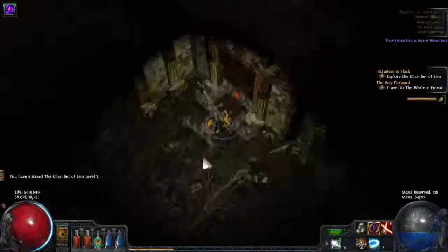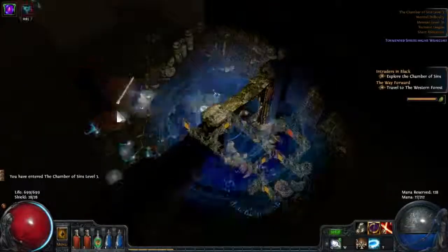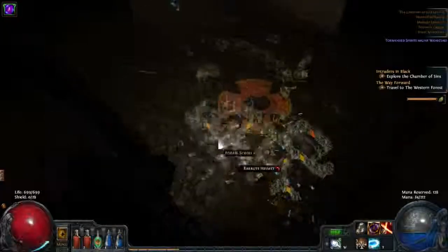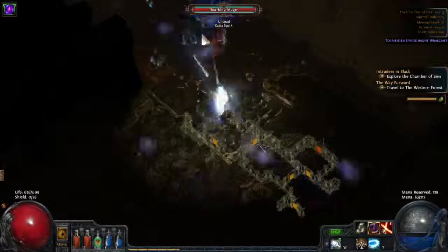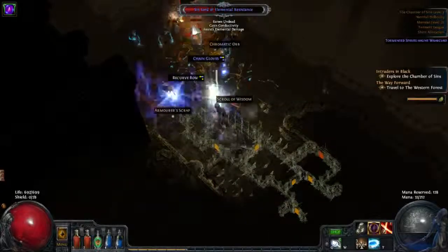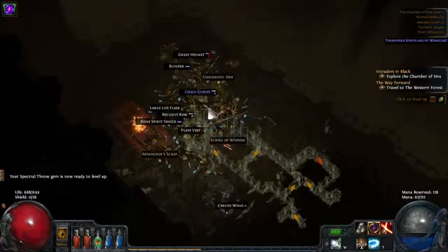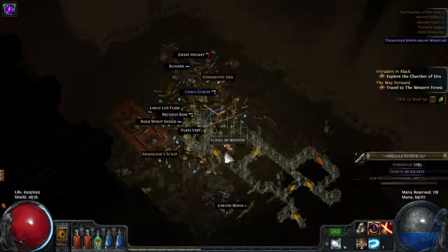So we made it to level 3, and here it gets really tricky with low lightning resist. Get rid of the necros as soon as possible — there's one particular monster type in here that will just destroy you: the sparking mages. If you don't have good lightning resist they will just destroy you. There are also blues in here, which is not good. Those guys deal a lot of damage, you have to be really careful, try not to engage too many at once, and just try to kill the necro and get him from afar.